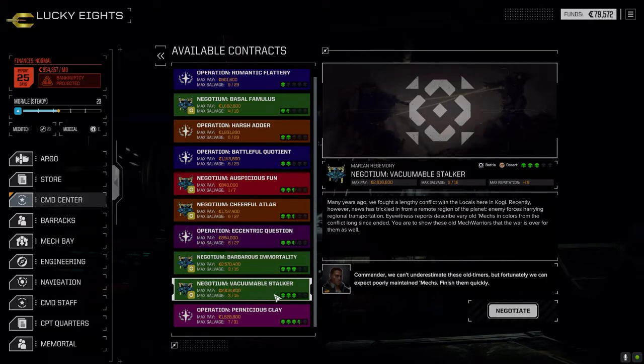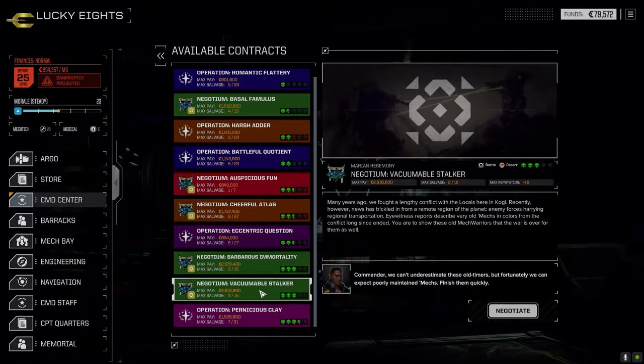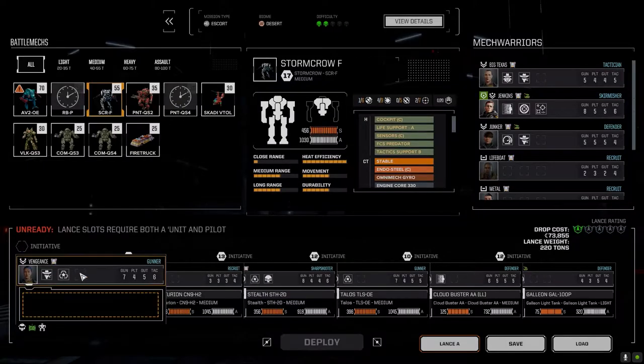It's a good payout and you never know what you'll come across. This is Duchy of Tamarind Abbey but we want to go this route — take this one first because it's locals. Since we're in the Marion Hegemony we might get some quick-sell stuff. Today we're going after Operation Harsh Adder. We need C-bills so let's go for 418,000 — if we get a full mech it's still three parts, so that should be fine.